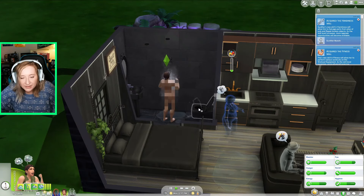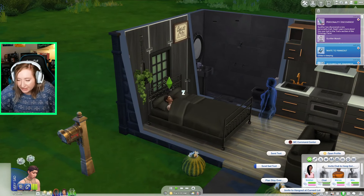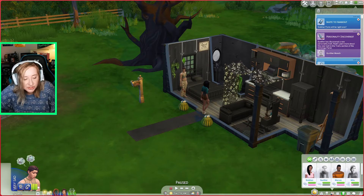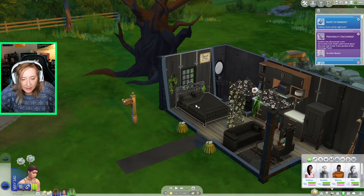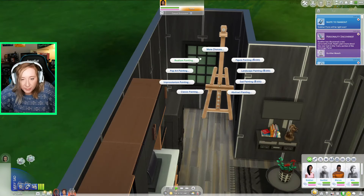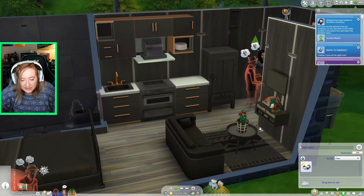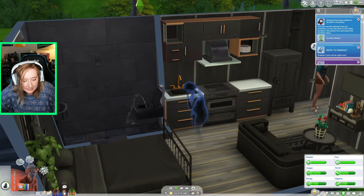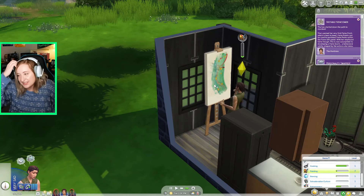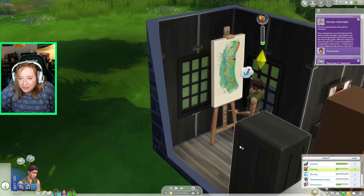Waking up at 6:30, I'm too sad about my dead spouse to propose for two days. Instead of crying it out, I should paint to make money. There are ghosts all over my house acting chaotic — ghostly repair, stop it! I become a one-star celebrity. I'm at painting level 7 but my paintings still aren't selling for the most — I think I need to get my entrepreneur skill up, which is annoying.